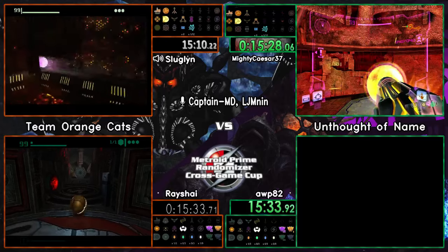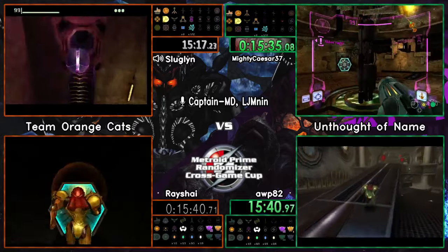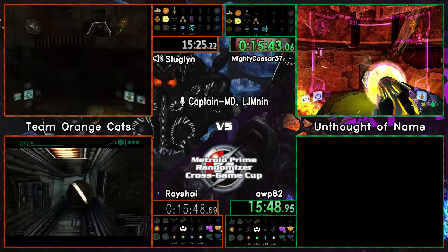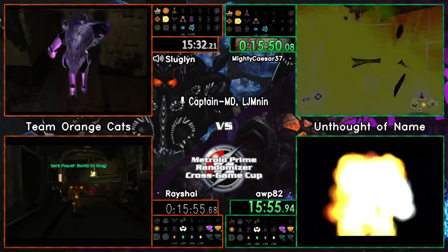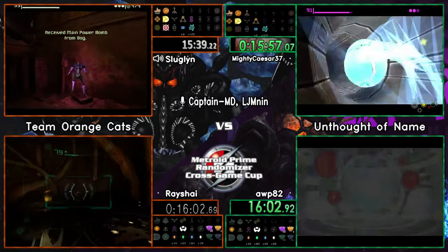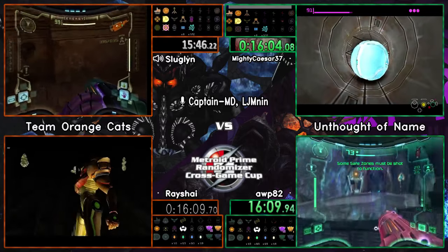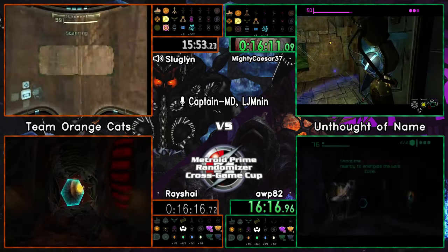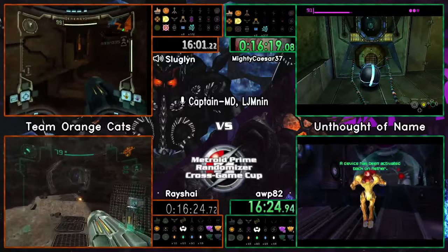We've got beam dot wave from sluglin in lower furnace. Wave beam - the 'dot wave' is a joke used in chat. Upper furnace had something interesting too, and we got a main PBI from the great temple - that's been known for a while, but there were no bombs or space jump present at the time. With bombs in tow, ray shy has retrieved that for sluglin. What's in crossway looks like a missile tank for echoes, probably not needed.